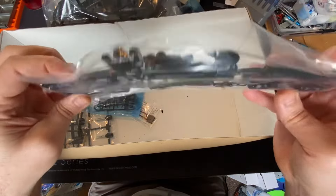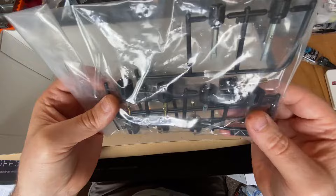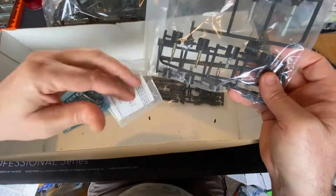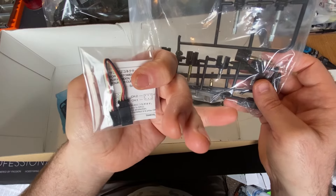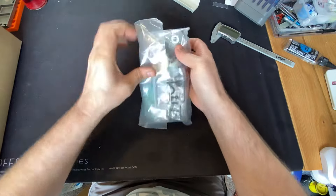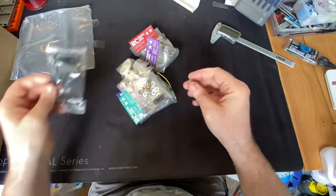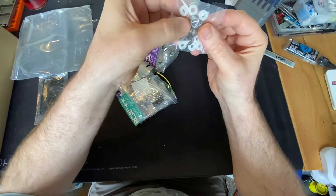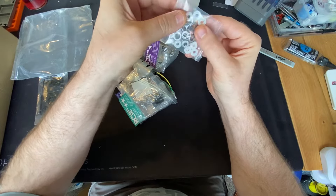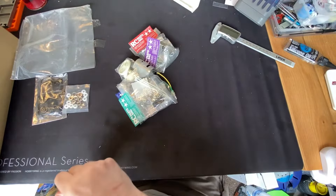Front and rear arms look nice. This doesn't have adjustable turnbuckles - it's got fixed - but we will be swapping them out. Anyone that's built the TT01 or TT02, these will look very familiar. Then there's a bind plug - no idea why that's in there. And the bag of goodies with your servo mounts. Counting the bearings: one, two, three, four, five, six, seven, eight - eight bearings.